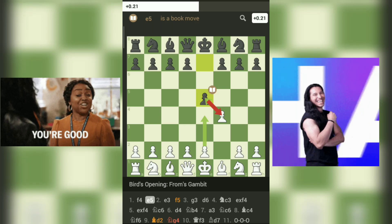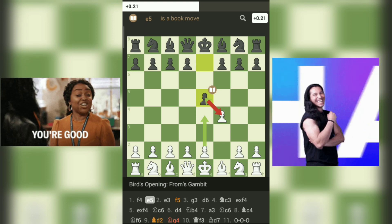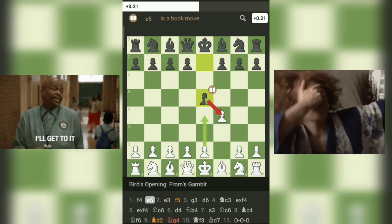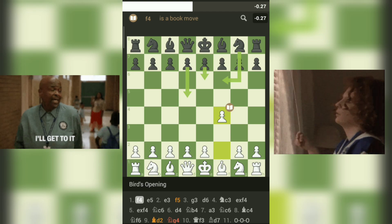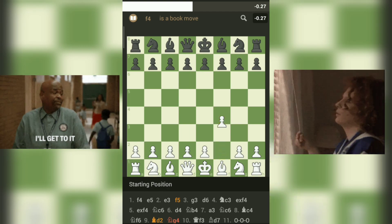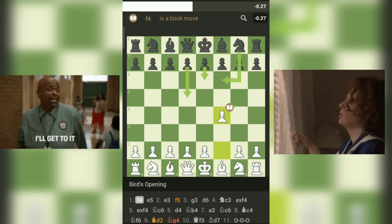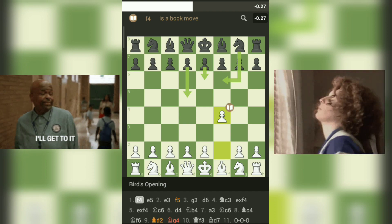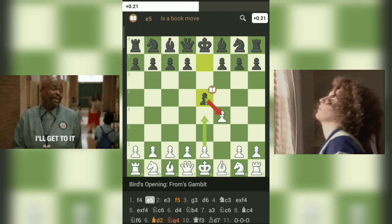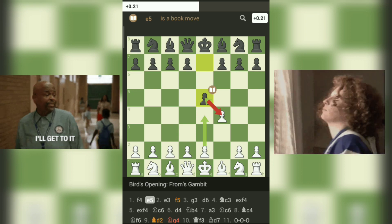Let's explore the intriguing Bird's Opening, specifically focusing on the Fromm's Gambit with the moves 1.F4, E5. The Bird's Opening is characterized by the move 1.F4, which immediately takes control of the central E5 square and prepares for quick piece development. This opening allows for flexibility, as players can transpose into various pawn structures and setups. In Fromm's Gambit, black offers a pawn sacrifice in exchange for active piece play and the opportunity to disrupt white's pawn structure.